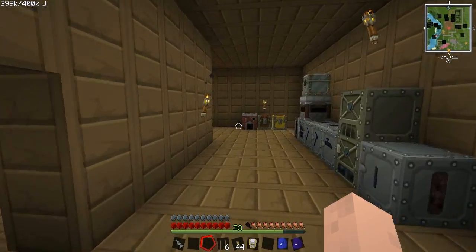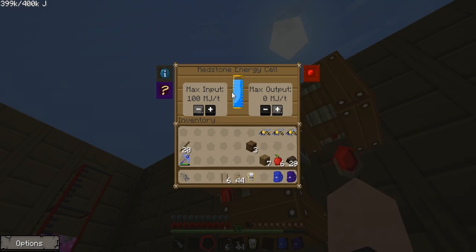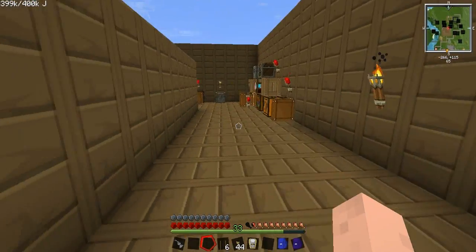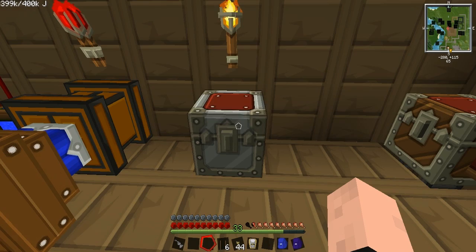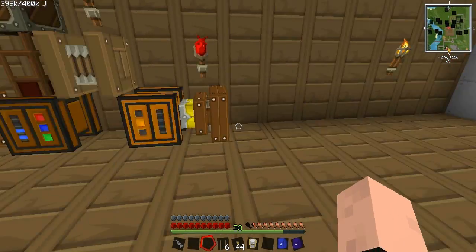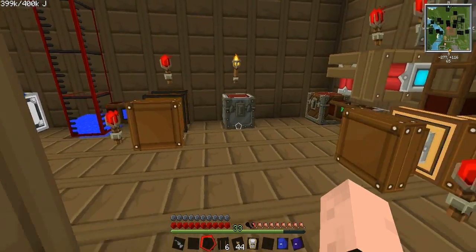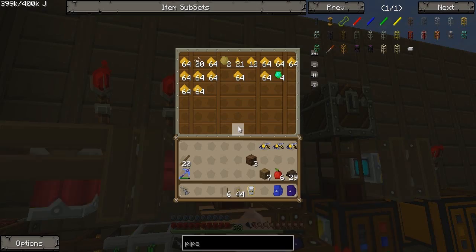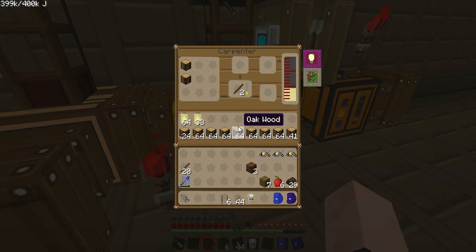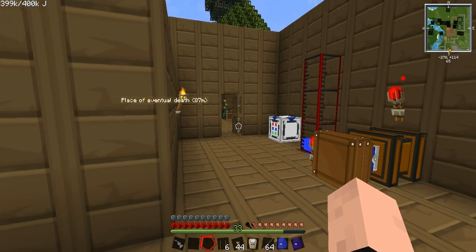Alright, so I'm just going to go ahead and end it here because I'm pretty much repeating the same thing over and over again as usual. And I just put the pulverizer and induction smelter right there, just because I'm not using them right now. Five cans, and the rest of my cans are right there of course. Alright, I'm going to go ahead and end it here, and I will see you guys next time. Bye-bye.